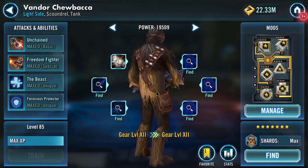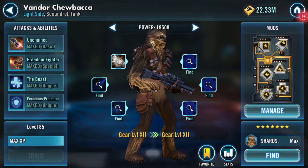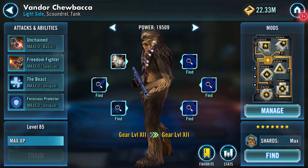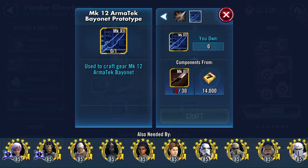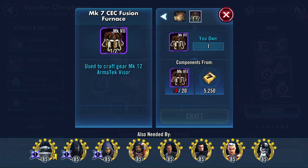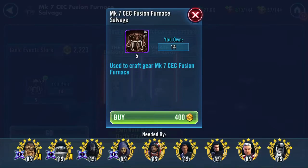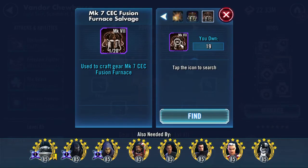This is for — preparation of preparation. So ability-wise, now my Vandor Chewy is maxed. I've just got two more gear pieces to go — not enough of those, nowhere near enough of those. I need 26 more of those and 26 more of these, and 21 more of those.